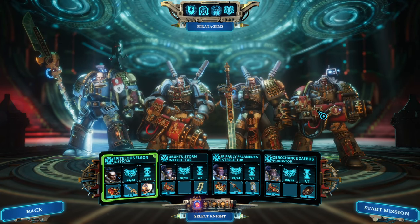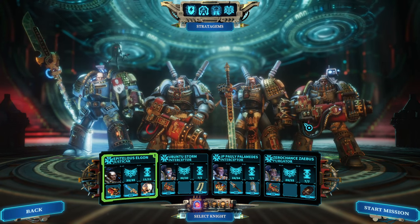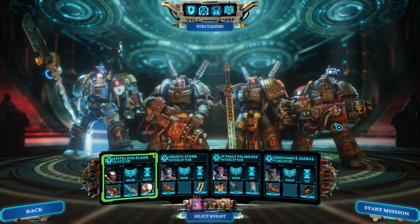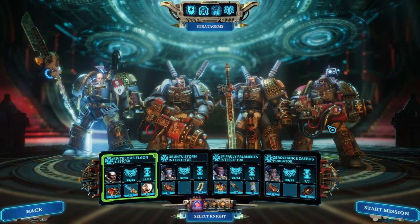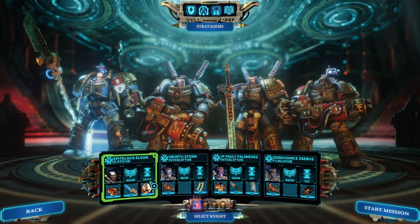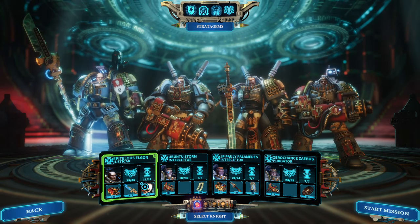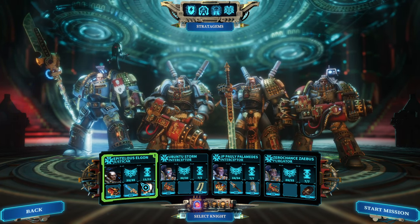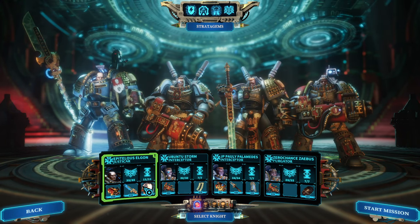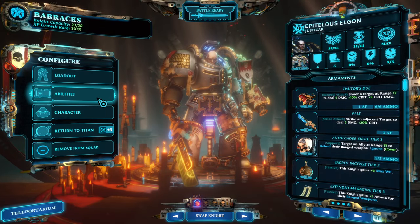We're synergizing that with the purgator. The purgator could either use psi cannons, or in this case I leaned into the high ranged concept where they are using psi lancers to get the job done. The justicar is there to tank, shift AP, and really just do everything else. If you don't feel comfortable with the healing, by all means use a healing skull on the justicar.